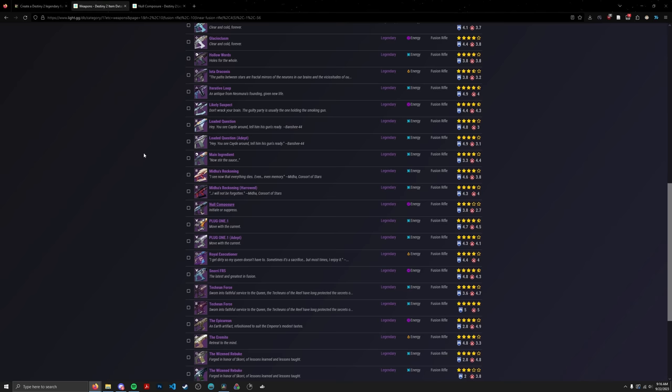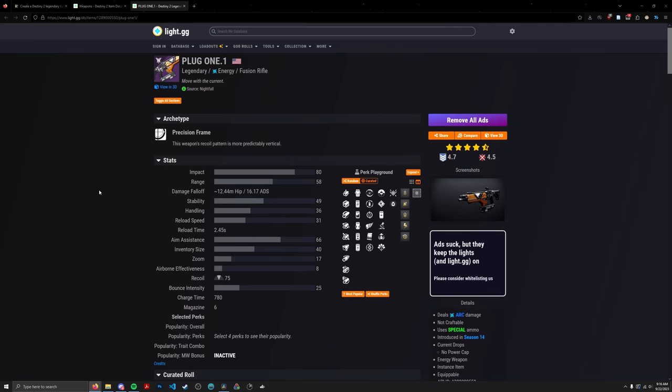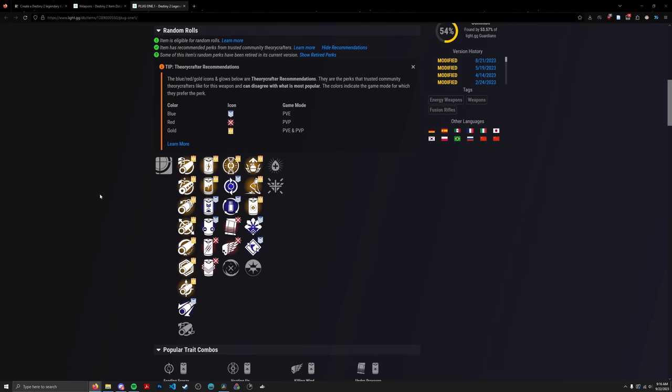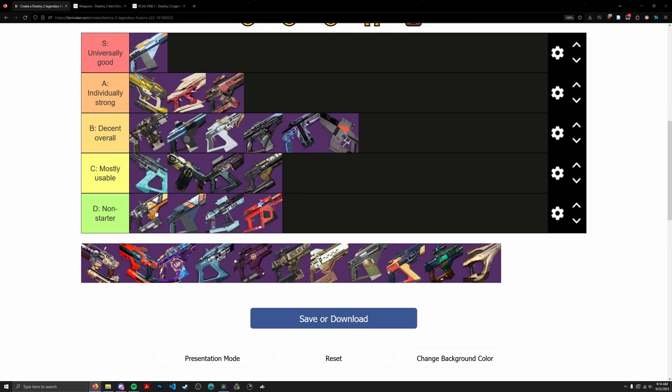Plug One is a classic Nightfall Fusion — unfortunately a Precision Arc Fusion Rifle, and the perks are not looking good. They gave it a bunch of dead perks for fusion rifles: Ad Junkie, Turnabout, Adaptive Munitions, Compulsive. This thing basically only has Reservoir Burst and Cornered — Compulsive isn't worth thinking about as a reload synergy compared to something like Auto Loading or Envious. Going in D tier — no surprises.